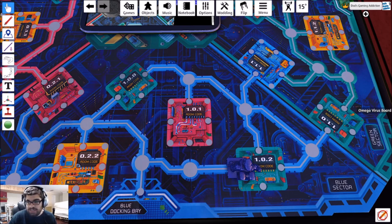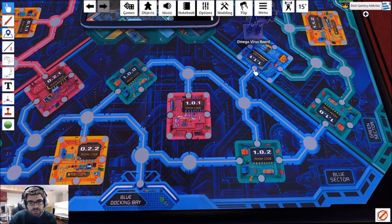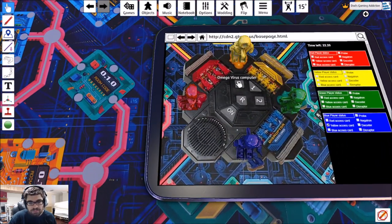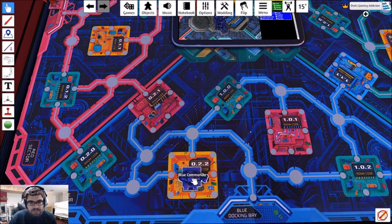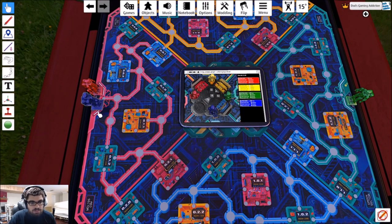We've got the red access card now. Let's go up to room 022. It's a teleport room — blue is teleported to the red docking bay, code 02. We then try room 012 — another teleport to the red docking bay, code 01. We have the yellow key, so let's try room 010. Blue access card found, code 10.